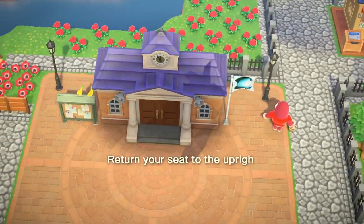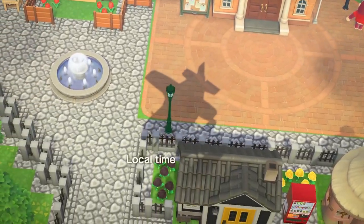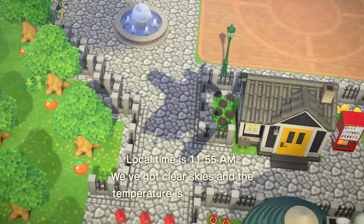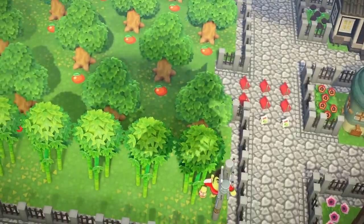Then you basically stay on Sunday and just farm it. Just go back and forward, back and forward, selling it, making double profit. You can share the profits with your friend so that you're both benefiting from this, which would actually make it very beneficial for both of you.